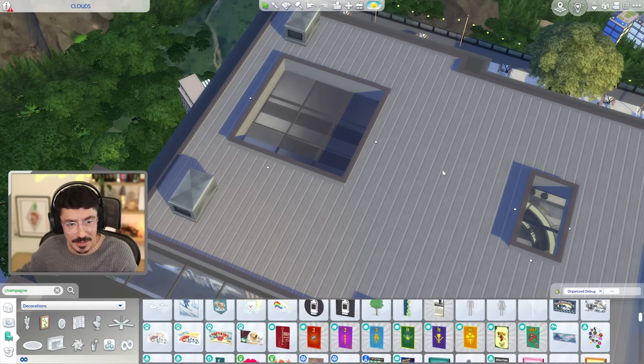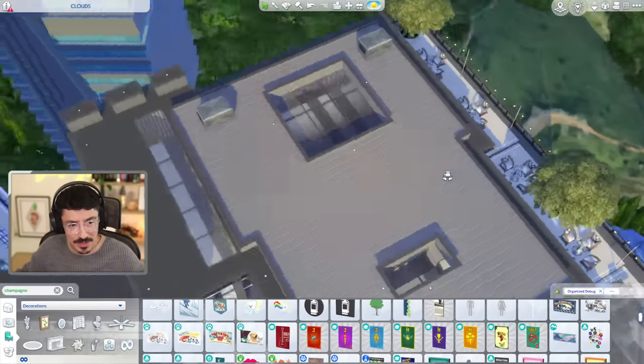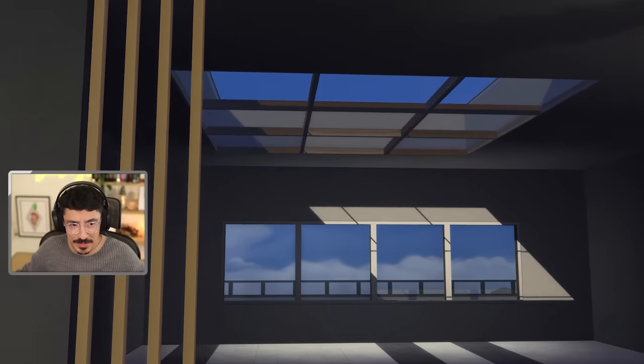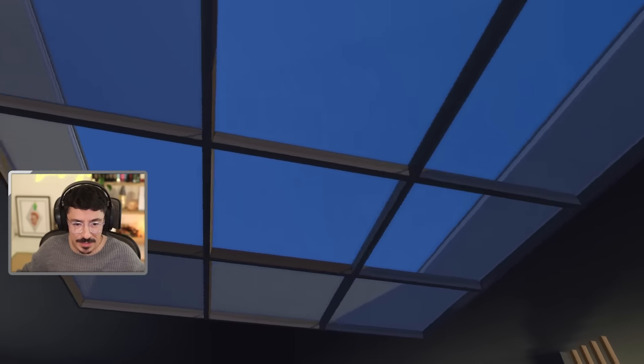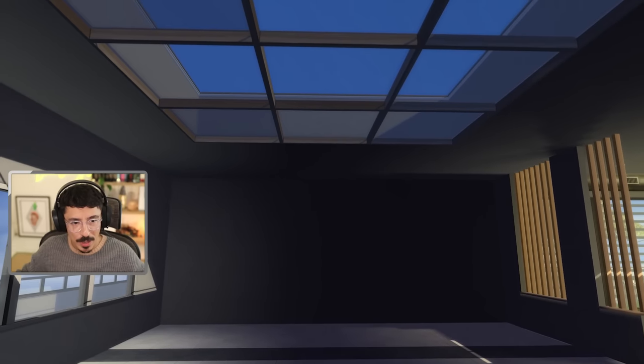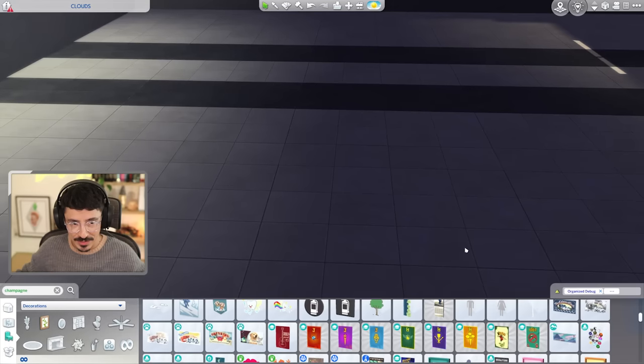I'm going to get rid of these now and just put them around the actual skylights themselves, and then what that's going to do is balance it out inside a little bit better. Let's have a look. Oh yes! Dance floor below that there. Someone said to use the glass dance floor, but I don't know what that's going to look like on top of a skyscraper — or better yet, like a Sims shell. So let's find out together.